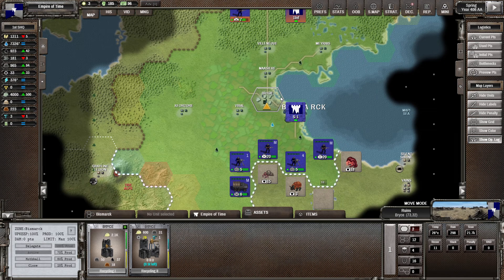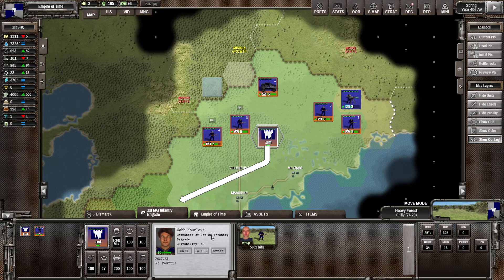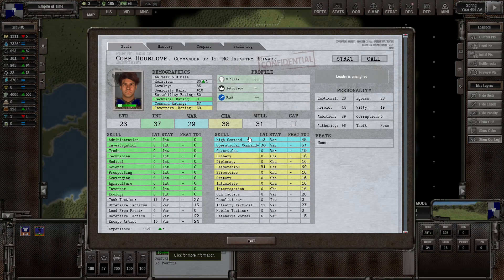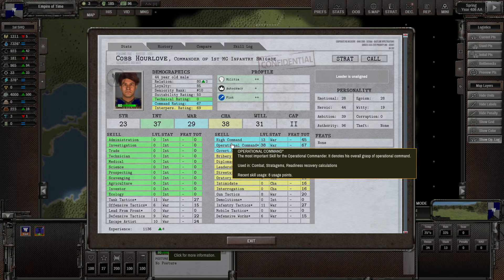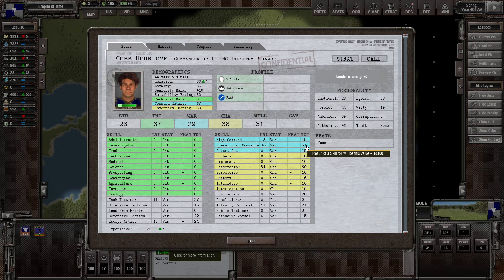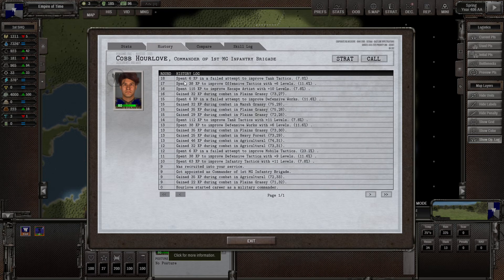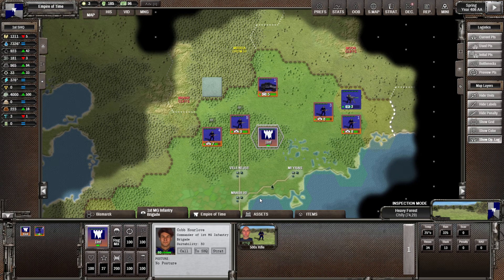Our OHQ commander COB has been active and working away. He has an 80 relation modifier, which is great — anything above 50 is good. His skills have gone up over time: operational command 38, modified by his war score attribute, brings it up to 67. Looking at his skill log and history, he's been spending XP gained from combat to increase his levels, so it's going to be pretty good to have him around.